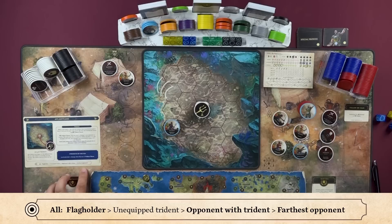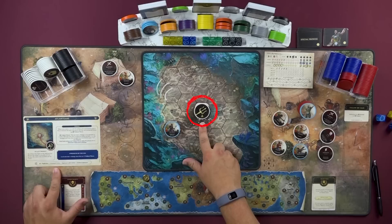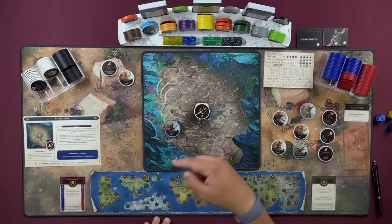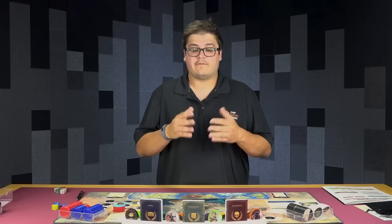From left to right on the Atlantis priorities: flag holder, unequipped trident, opponent with the trident, and farthest opponent. This unit is looking at this list, trying to decide what is in play and what it can reach. Starting with flag holder — doesn't even exist. The second one is the unequipped trident — that is in play and within this unit's movement of three. So we're not going to look at the other items on this list. This unit sees the trident, sees it can reach it, stops the marking process there, takes its move — one, two — to its mark, and because of the arena rules it automatically picks up this trident.